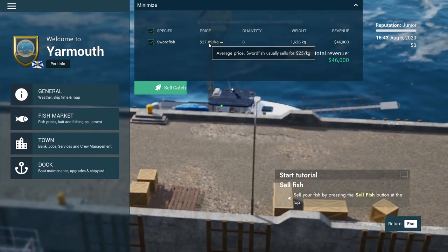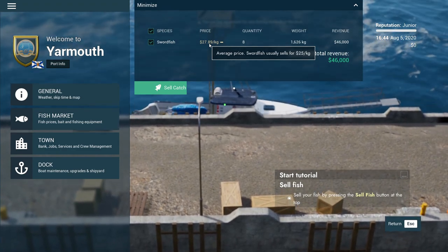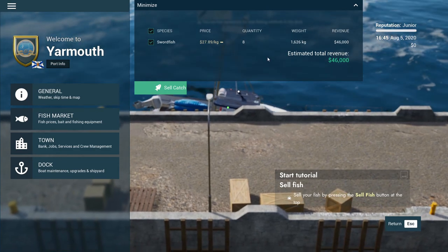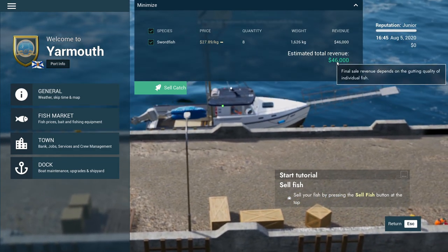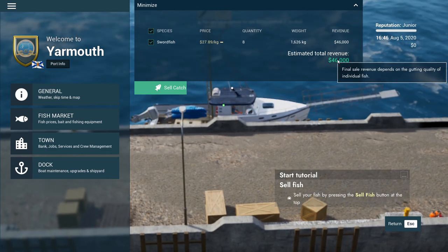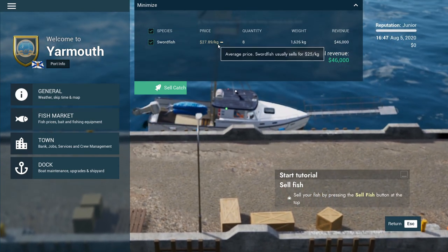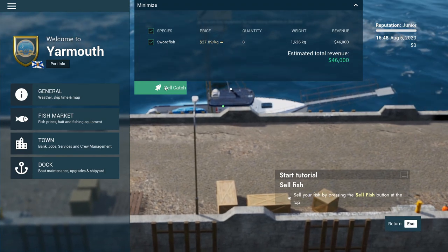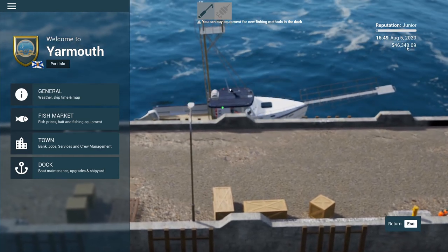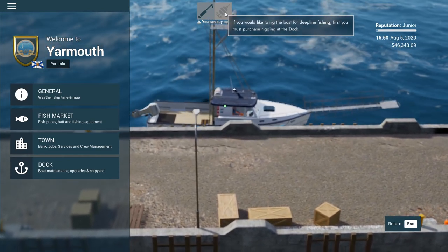Swordfish at $27.89 a kilo — average price is $25 a kilo, so obviously different ports are going to have different fish prices. We've got eight of those — wow, we actually caught eight of them. Estimated total revenue is $46,000, depending on gutting quality of individual fish. I couldn't see an option to gut fish there though — not sure whether they gut swordfish. Let's sell. That gave us $46,348. So what have we got — currently rigged for harpooning. If you'd like to rig for deep line fishing first, you must purchase rigging at the dock.